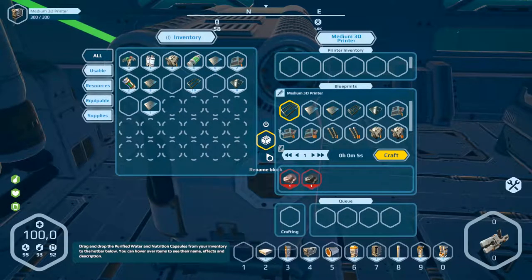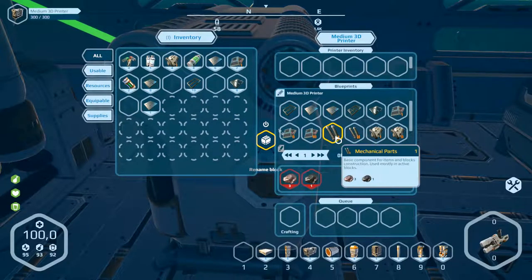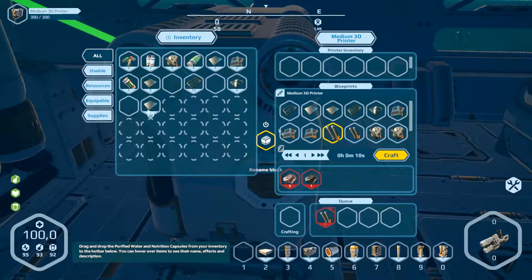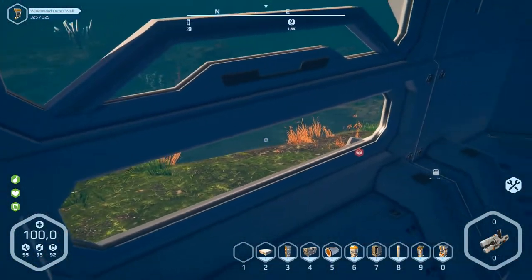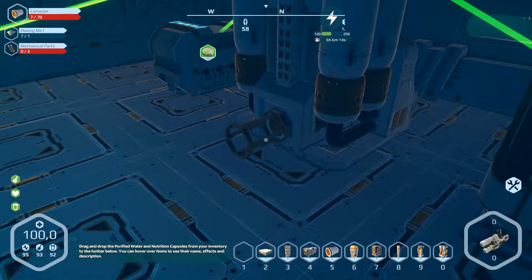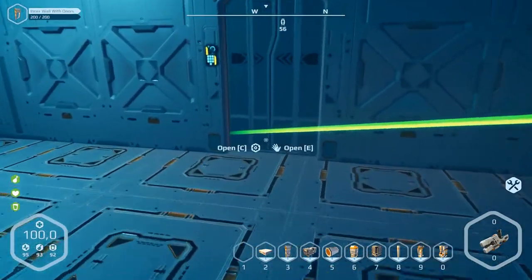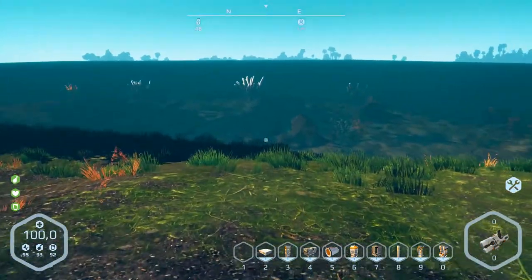First we'll make four of them. Craft them — we need iron and carbon, all outside. Can we get it through the window? I think not — it's not possible. Resources are missing, and here we need mechanical parts. So we go outside and get the resources.